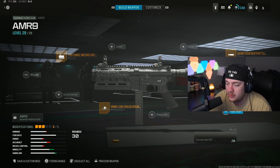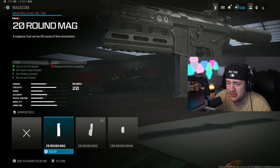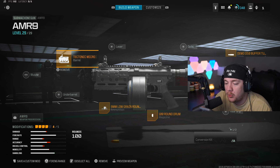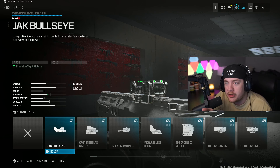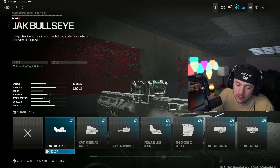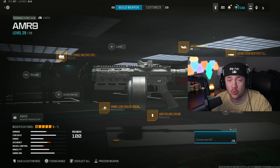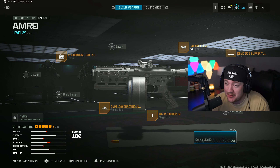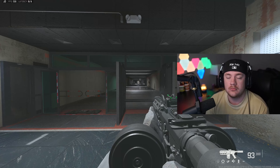Hey Siri, pick a number 1 to 6. It's 5 — okay, magazine. This could go really good or really bad. Hey Siri, pick a number 1 to 3. It's 3. Hey Siri, pick a number 1 to 4. That would be 2 — okay, we get an optic on this. Hey Siri, pick a number 1 to 30. The answer is 1. I did spin again and got 4 but putting on the conversion kit ruins the entire class setup, so I couldn't run that. We actually got this class setup and it's looking real.